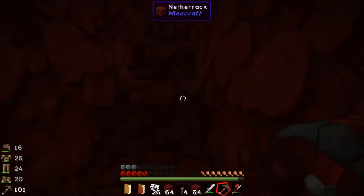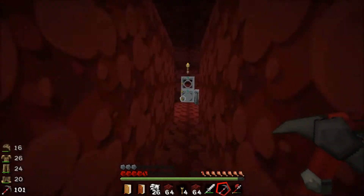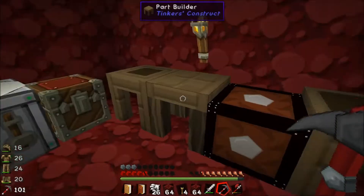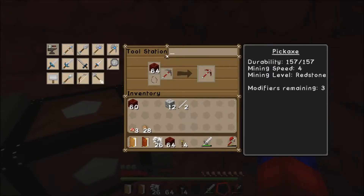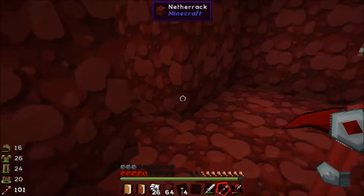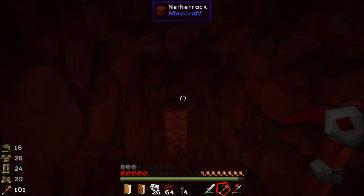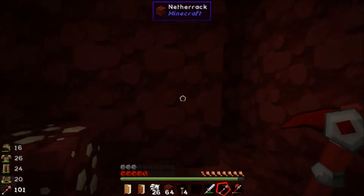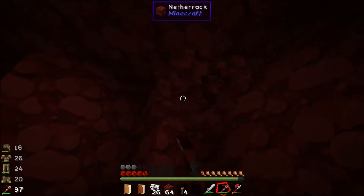My pickaxe broke, so I'll go ahead and run back to our tinker table here and repair it real quick. It's one of the reasons why I wanted to be able to do this — it's so easy to fix your tools with the Tinkers' Construct tools. And since it's made out of netherrack, we've got an absolute crap load of netherrack, so having stuff to repair it won't be an issue.